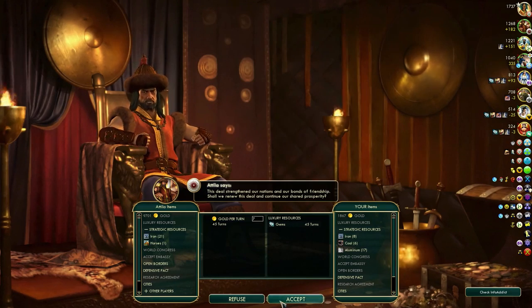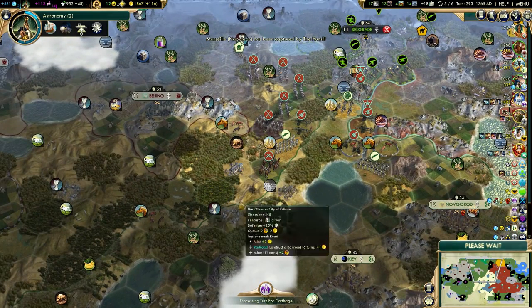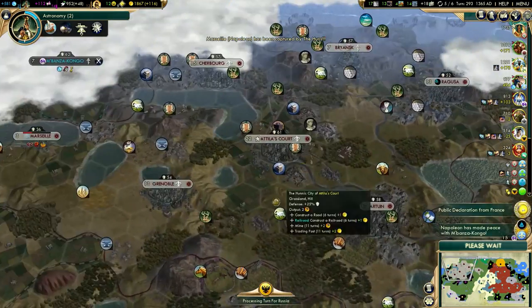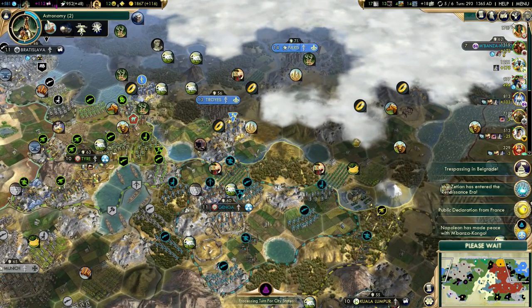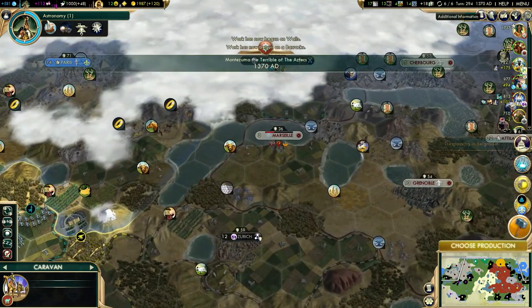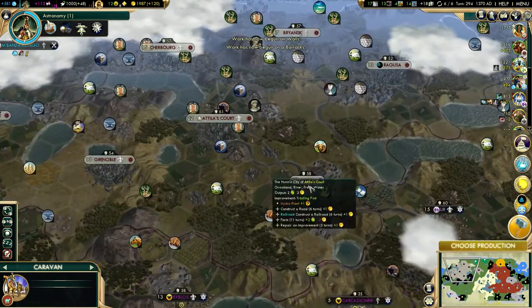This will be a rather one-sided war probably. Gems for 7 gold per ten? Sure, we can grab that. He actually managed to capture a city from Napoleon — I'm almost impressed, seeing how Napoleon is more advanced. But I guess Napoleon doesn't have access to any units that Attila doesn't have.